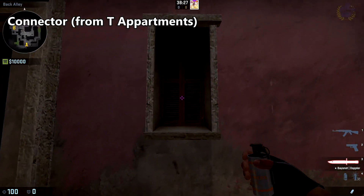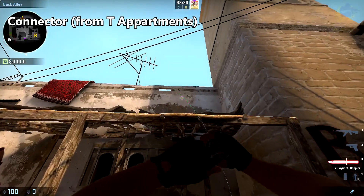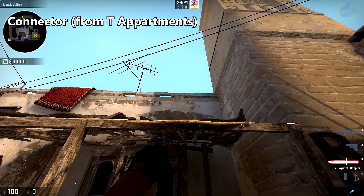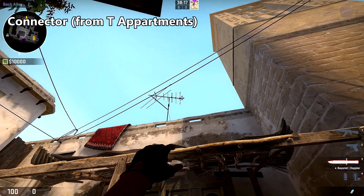To smoke off connector from T apartments, line yourself up with the middle of this window, bring your crosshair along this smudge in the wall right here until you reach the height of the antenna, and throw.